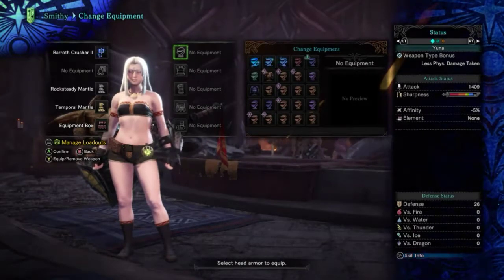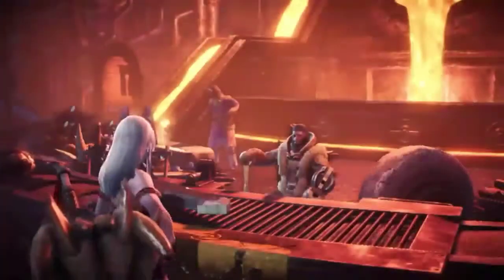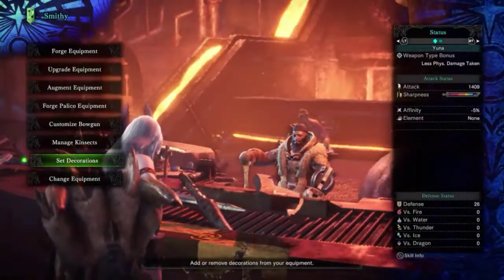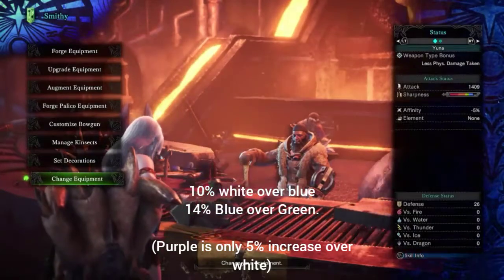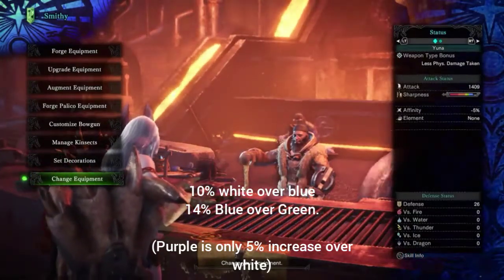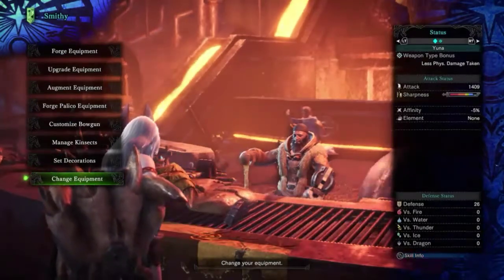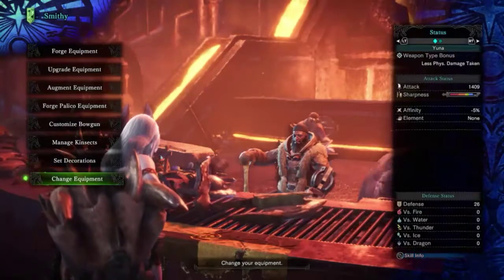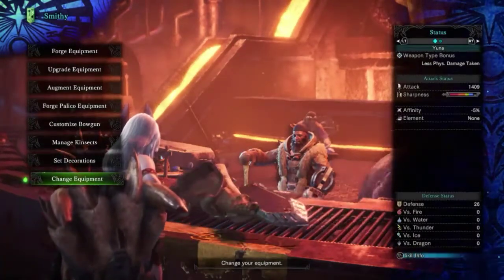We're going to build for an elementless hammer. It can only reach white sharpness, so let's see how much — right now I'm sitting at only blue sharpness, which ain't bad. White's better though, so we'll see if we can bump it up to white sharpness. I think it's almost a 14% damage increase from white sharpness over blue. The increase between white and purple is only about 4-5%, so it's not as important, but you should always try to run white sharpness if you're running a raw build.